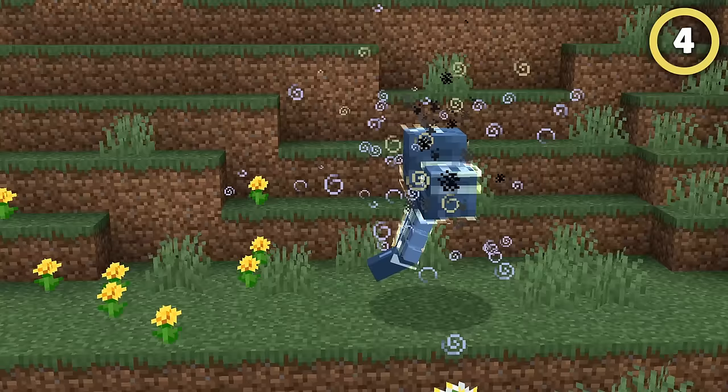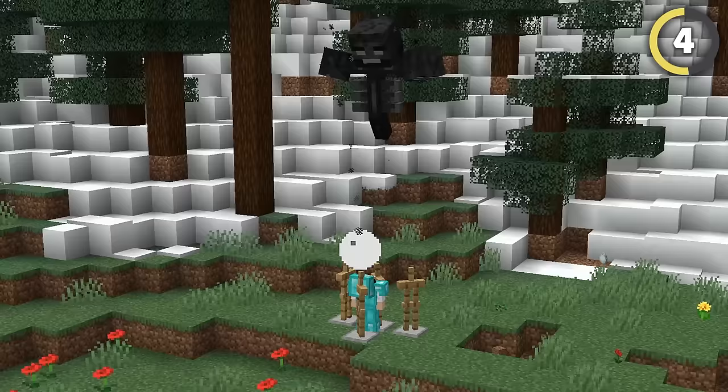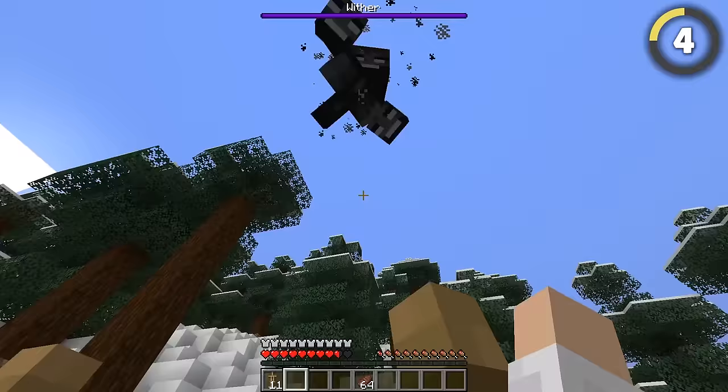Withers are a terrifying enemy with their deadly projectiles, but there's actually a secret trick that Minecraft has been hiding! If you set up 4 armor stands around you, they will take the hit from the wither's attacks, receiving very little damage and protecting you completely!